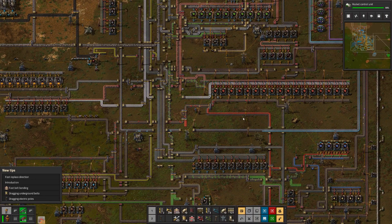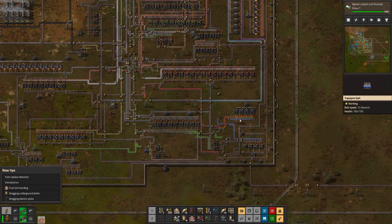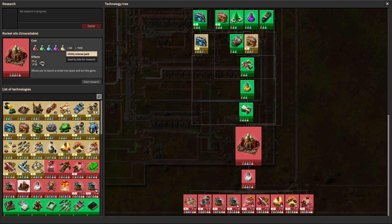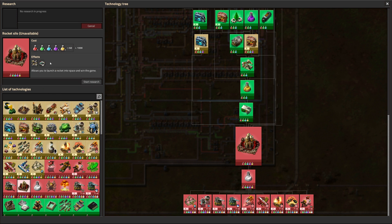Hey, look at that — rocket silo! Which requires everything, times a thousand, at 60 rocket parts, and the rocket silo itself. Some prerequisite technologies have not been met — what hasn't been met? Production module three.